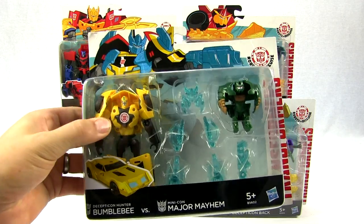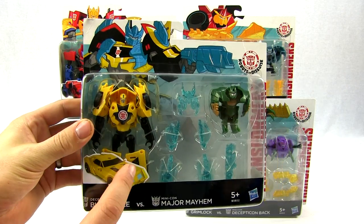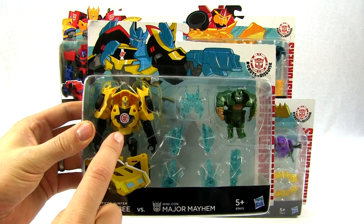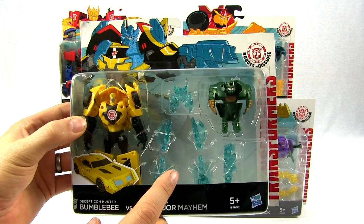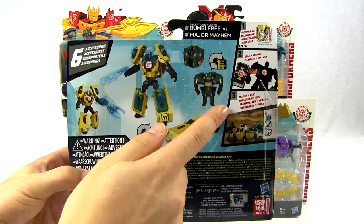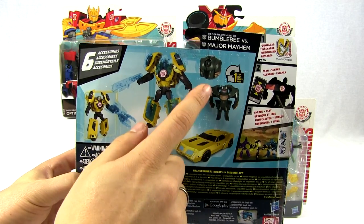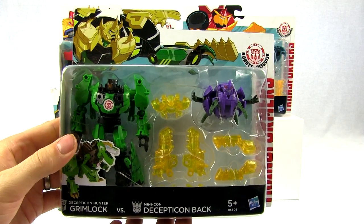So first we've got Bumblebee with Minicon Major Mayhem. They've got armor with these guys. He transforms, he transforms, and I think Bumblebee wears the armor looking at this picture. There's the back. You can scan them into the game. There's him in robot mode, car mode, and then there's the Minicon.